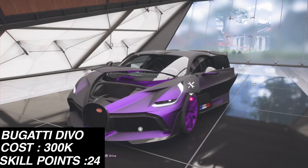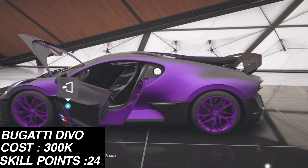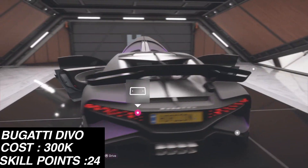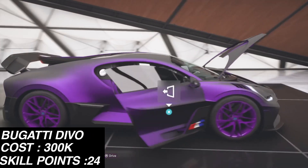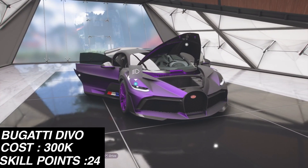The rewards for this car are absolutely insane and it's easily one of the best methods for farming. Additionally, you can sell this car afterwards and make your money back — so you're basically going to get two regular wheel spins and two super wheel spins for free using this method.